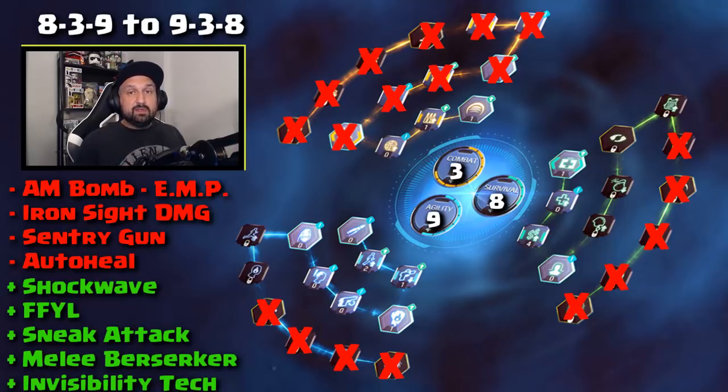If you were playing this build before, you might want to switch one point from Survival to Agility. You will lose AM Bomb, EMP, Sentry Gun, Ironsight and Auto Heal stats, but you will gain Shockwave, Fight for Your Life, Sneak Attack, Melee Berserker and Invisibility Tech. Now for PvP, a lot of people reacted on social media asking what are they doing — we lose everything. But that's the whole point: to remove these skills from the PvP meta and let people fight with their weapons, actually kill people with weapons. But you will still be able to have one of these skills if you really want.